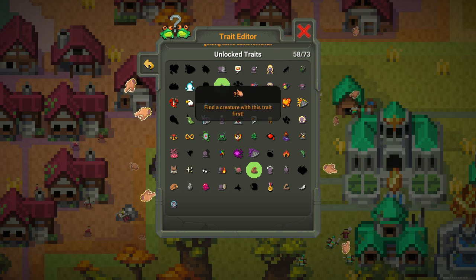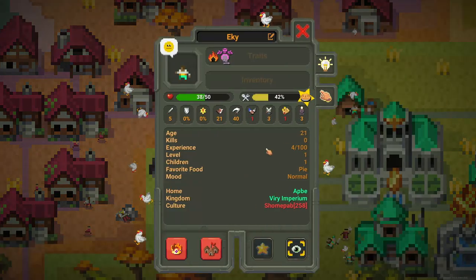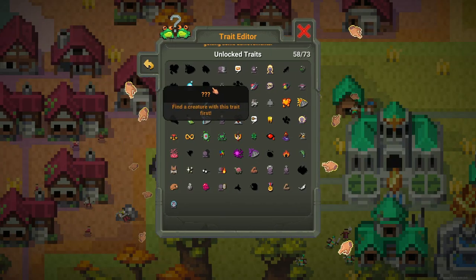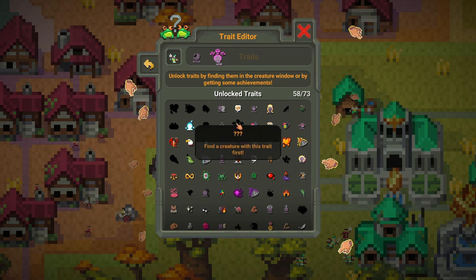To unlock Curse I can just curse anyone right there. They should be cursed now and we should unlock Curse too. Oh, what's going on? Why is this so stupid - am I not supposed to get this?